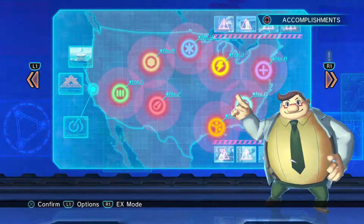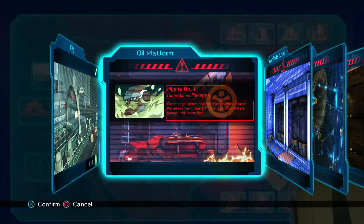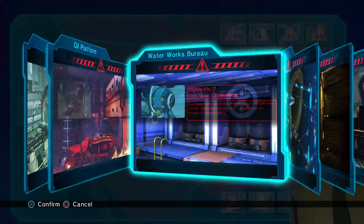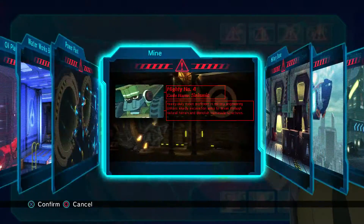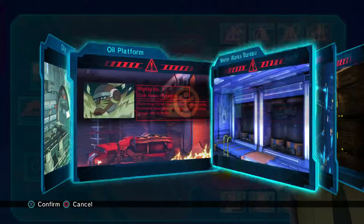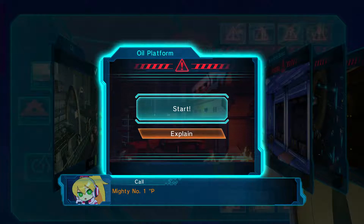Hey everyone, welcome back. This is going to be where I jump into the first stage — rather, the first stage past the actual intro stage. If this is like a typical Mega Man game, the boss weaknesses are the other bosses' weapons when you defeat them. I haven't looked it up or anything, so I'm just going to go with Mighty Number One and see what it involves.